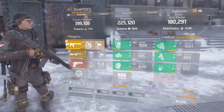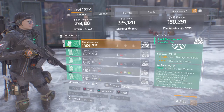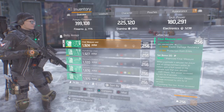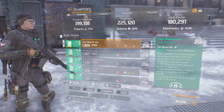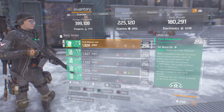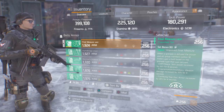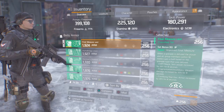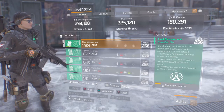I'll show you guys this build, and first off the five and six-piece classified Final Measure bonuses. For the five-piece you get an extra 15% exotic damage resilience and 15% protection from elites. For the six-piece, whatever grenade is thrown at you — depending on the type — gets defused and grants your team that buff. So if you get hit by a synergy grenade, your weapon damage increases by 20% for eight seconds. You'll see a firearms, stamina, or electronics icon above your group members after a defuse.